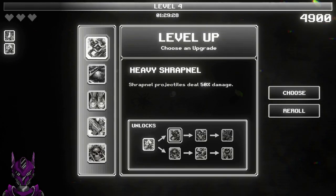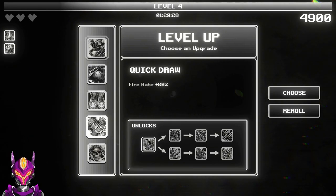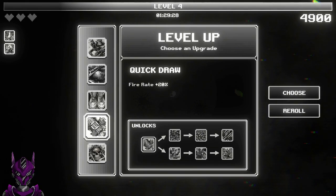What do we got? Heavy shrapnel — it might do that — bleed, movement, fire rate. Let's get stupid with the fire rate.